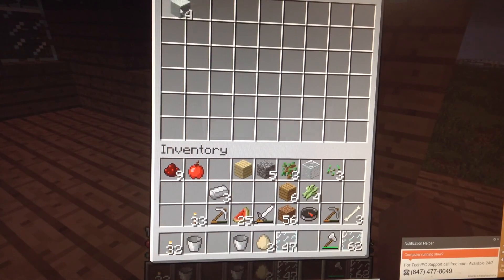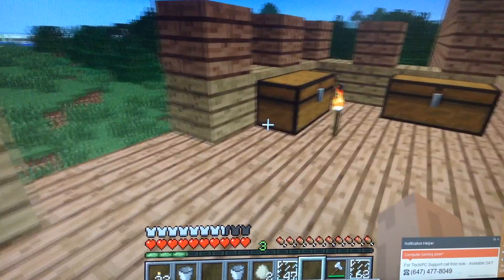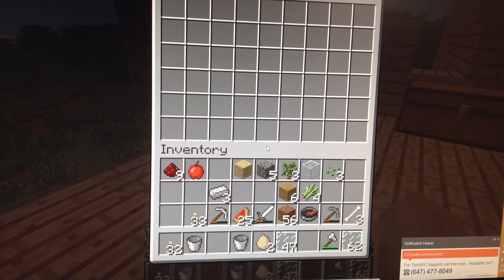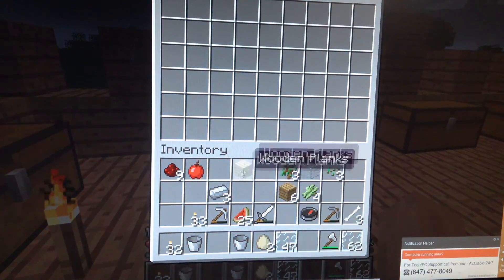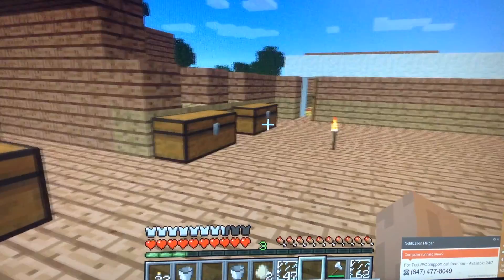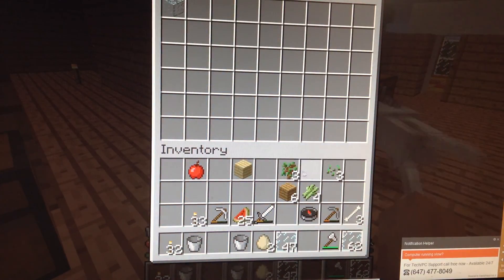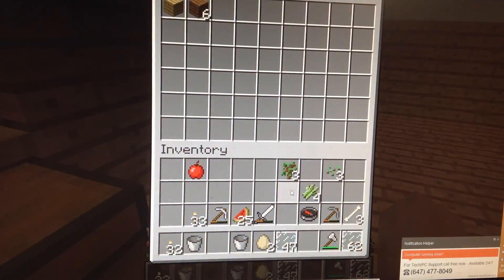Put the snow and snow blocks in that chest. I need to start organizing things. Cobblestone, dirt, and stuff like that can go into this chest. My minerals like iron, redstone, iron ore, stuff like that can go in there. My glass can go in here. My wood can go in there.